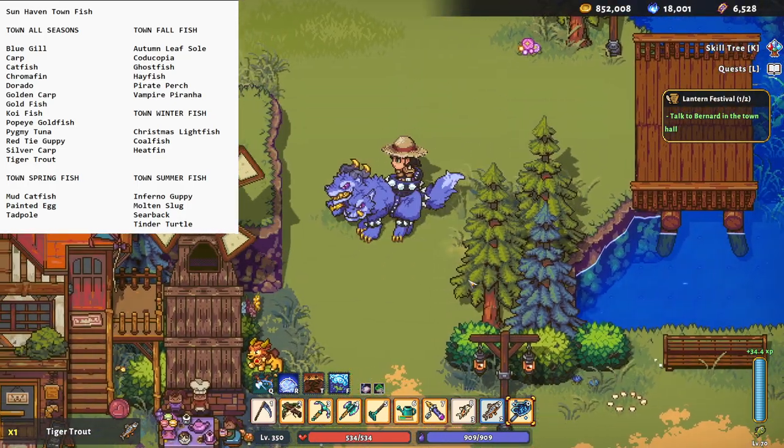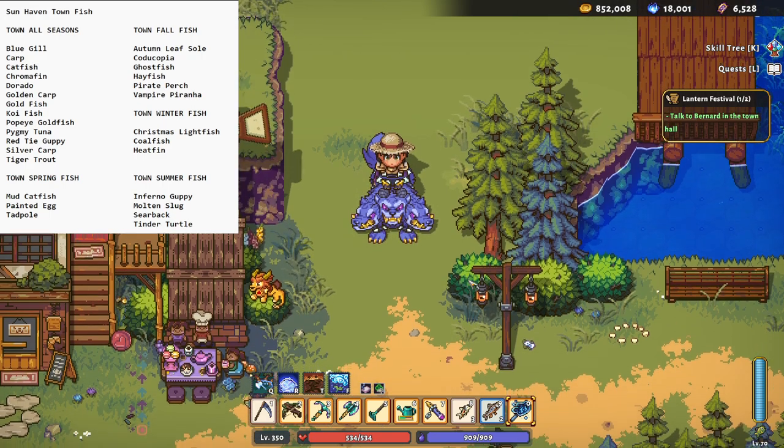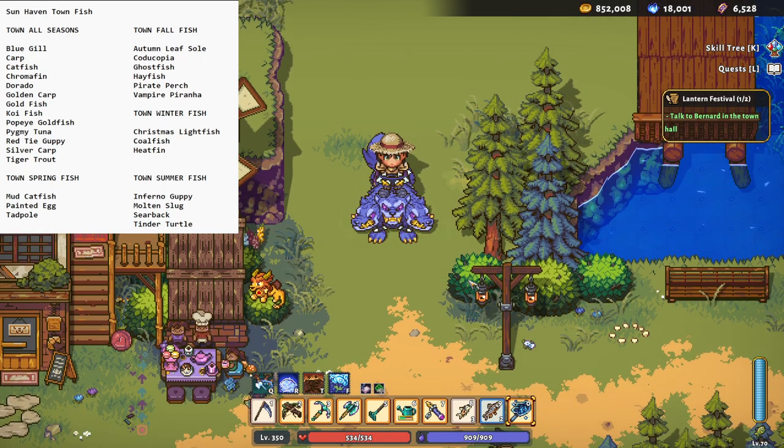We've got two more spots: western and eastern. The western is west of your farm, like you're going toward Navari. The eastern is toward the Glorite area — that's where you find Glorite stone and you're further on your way up to the dragon for Sun Haven.